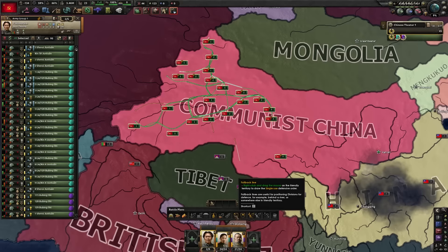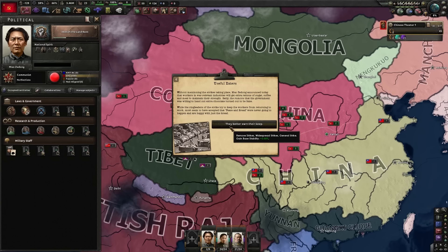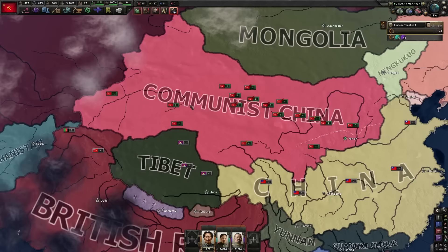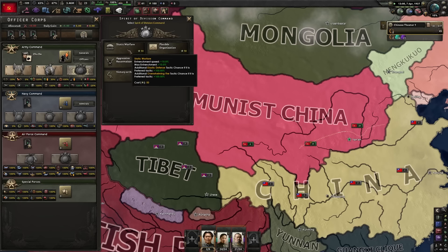We'll bring our army down here. We still have 100 days before the war with Tibet. Widespread strikes are gone — oh my god, that was annoying. I'm going to get professional army corps. I always like static warfare. And now strengthen the central secretariat.